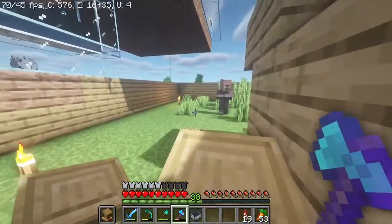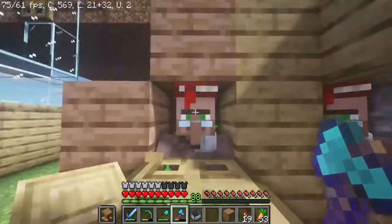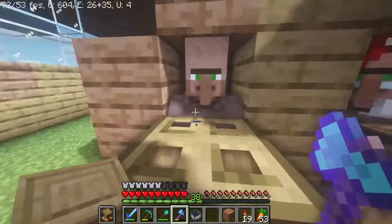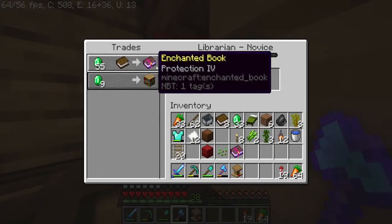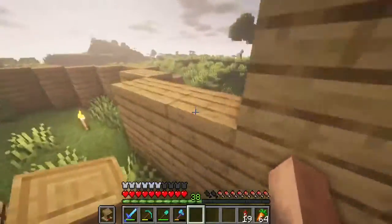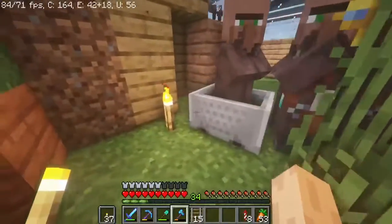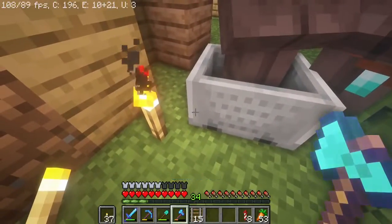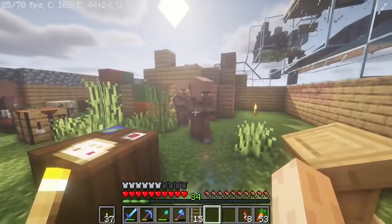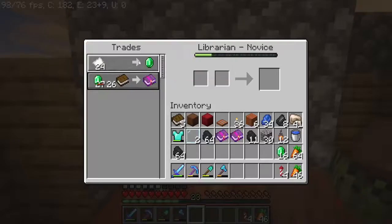I'm gonna get another villager — I think I'm gonna get Protection Four this time, or pretty much whichever comes first: Protection Four or Efficiency Five. Protection Four — oh boy, lost a bunch of emeralds. Okay, I need to get chopping. We got this guy here, we're gonna go for Protection Four. I'm not gonna try to put him in a thing right now.